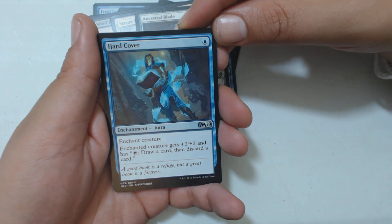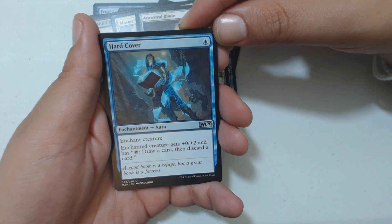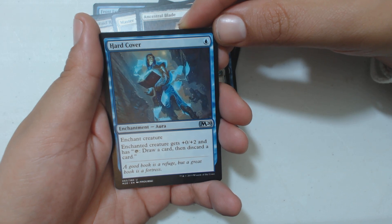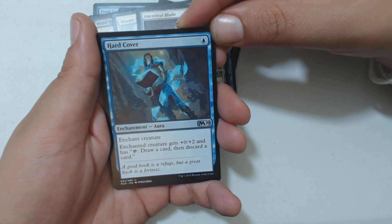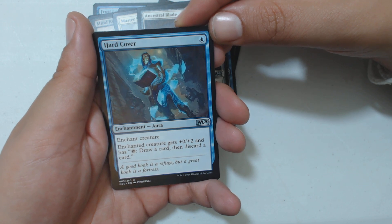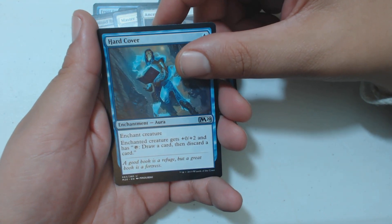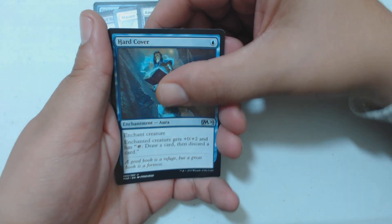Hard Cover is my last uncommon — one blue for an aura, enchant creature. The enchanted creature gets +2/+0 and has: tap, draw a card, then discard a card. And my rare or mythic is...